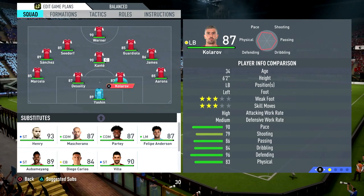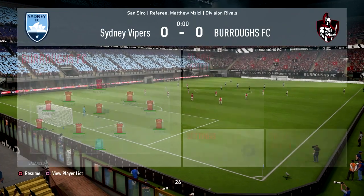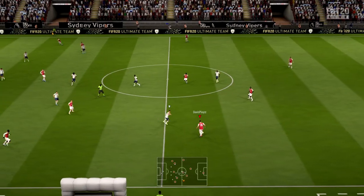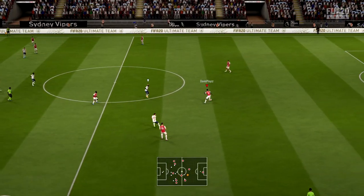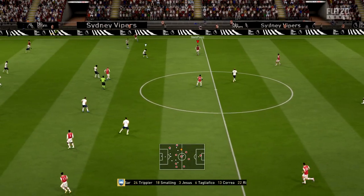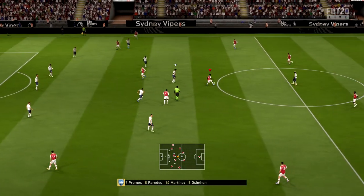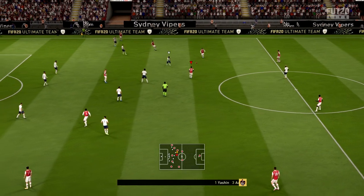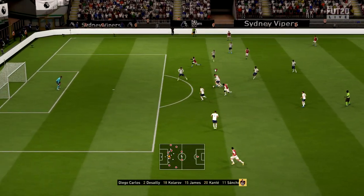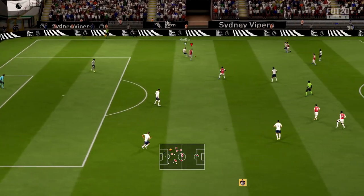The lineup is set — Kolorov goes up to 90 pace, 96 defending. I'm ridiculously excited to get into this. He should move into center back position as soon as play restarts. You can also do this through custom tactics, but I'm doing it the long way for this video.